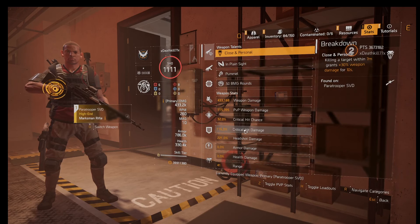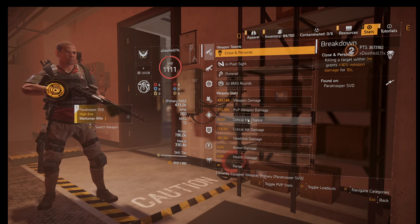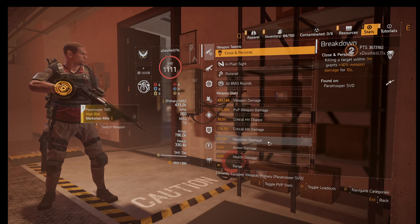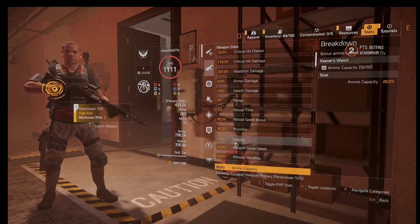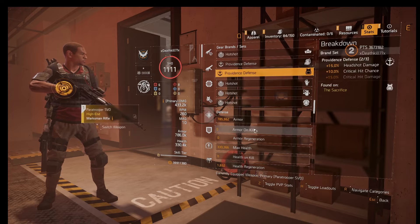Currently my crit chance is 32 — that's because the mods on my gun aren't perfect either. My crit hit damage is 116, my headshot damage is 221, I have 10% armor from cover, and a bunch of stability going on. Everything is going well.